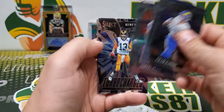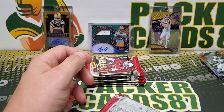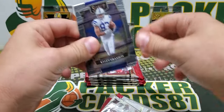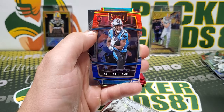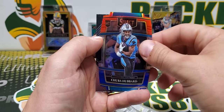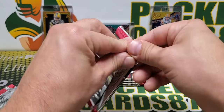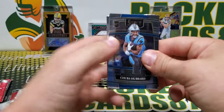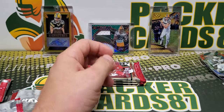Alright here we go. Harris AP, turbocharged Kurt Warner, and Trey Lance rookie. Granson, Darius, Chuba red and blue — Chuba Hubbard. Marlon Humphrey. Chuba, Tannehill, Shannon Sharp, and JJ Watt.